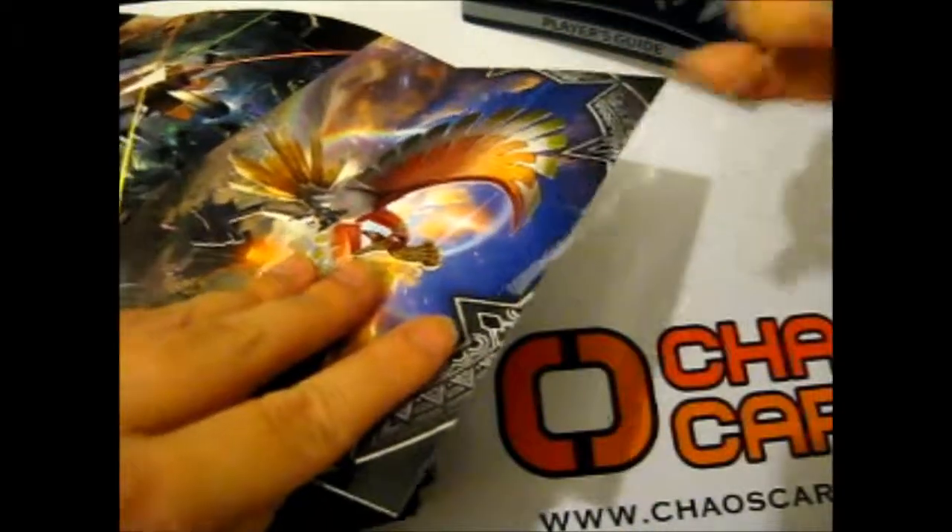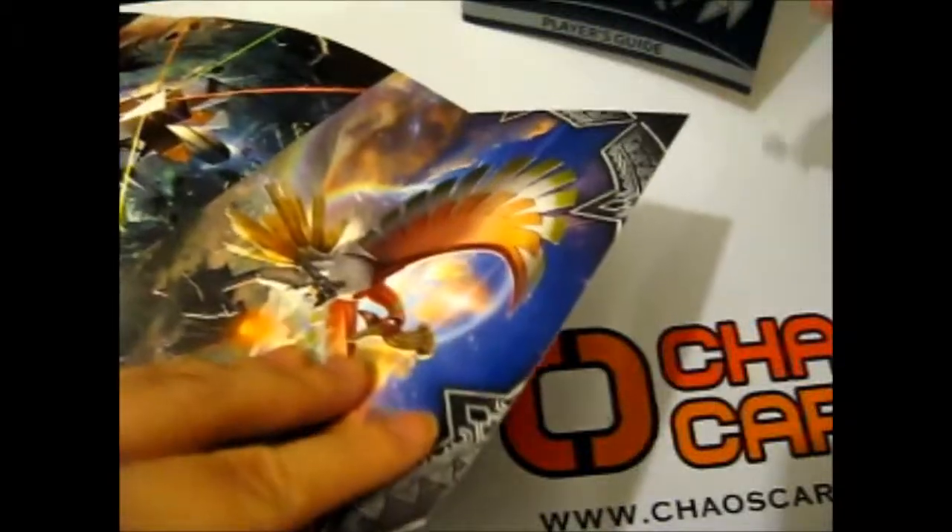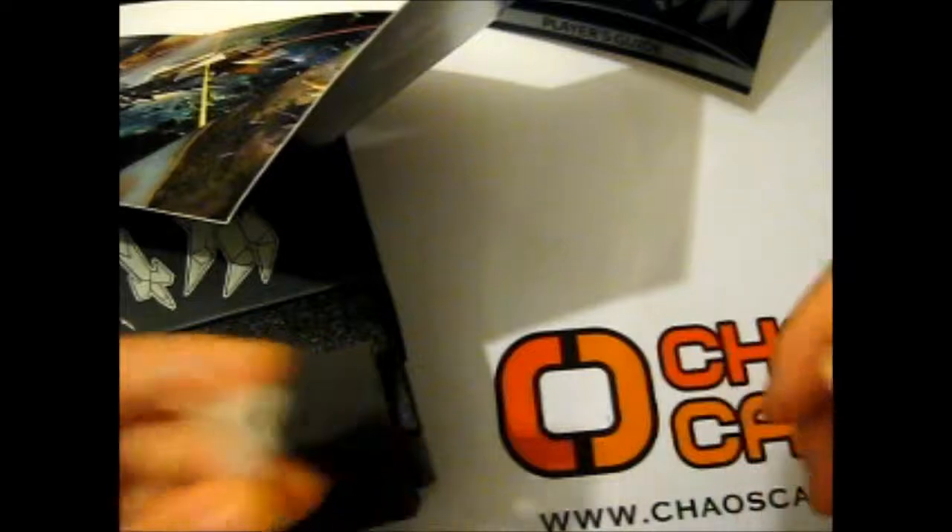Here are the artworks. So we got Holo, Prisma, Marshadow, and Tapu Fini — these are basically the Pack Arts. These can be used for, like, a poster or something.